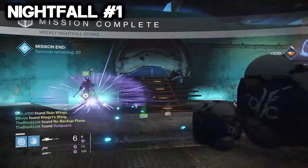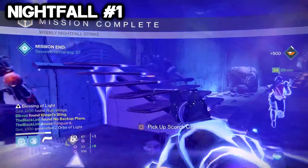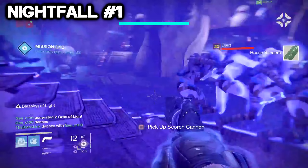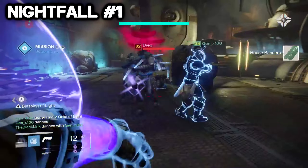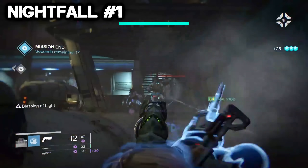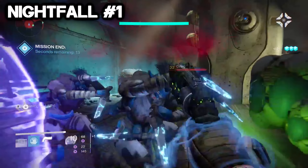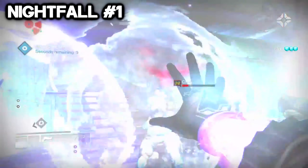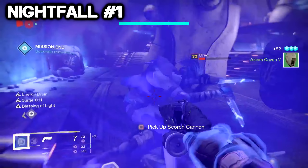Nightfall run number one complete, and the backup plans. Triple Exotics — we got that Triple Yellow. I got Kepri. Hopefully it's a better roll than I have. I just got one of those the other day. I forgot to buy it when Xur sold it, so I got a couple of exotic Gauntlet Engrams and wound up picking up Keppar's.